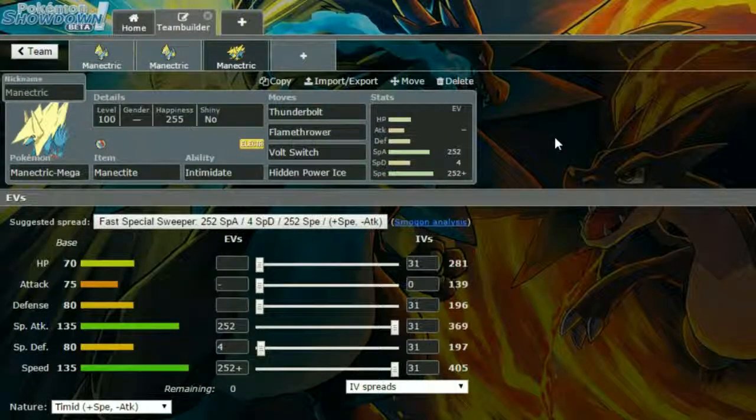You can run Modest if you want to, but I would recommend running Timid just to ensure that you outspeed those base 110 mons that can be annoying as heck. And that is it for Manectric and Mega Manectric. I've never really bothered using them — I really don't like Mega Manectric's design. I know a lot of people really do, but I just really don't like it.